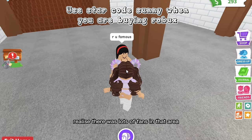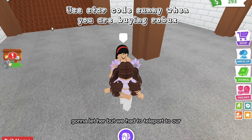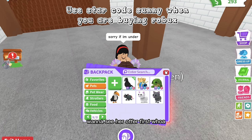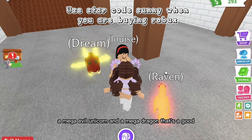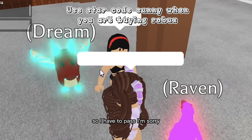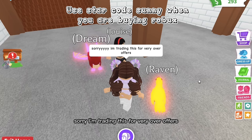Lots of fans were in that area and followed me, so I had to teleport to this girl's house. She wanted to offer for my mega crow — we came to her house so it'd be easier to read chat. She said sorry if she's under, but let me see the offer first. A mega evil unicorn and a mega dragon — that's actually a fair trade, not really under. But I don't really want a mega evil unicorn, so I'll pass. I told her I'm trading for very over offers.